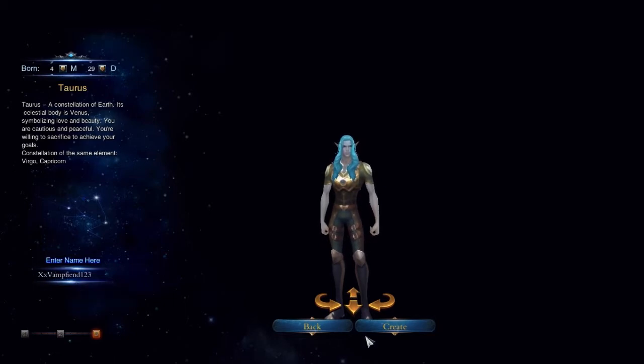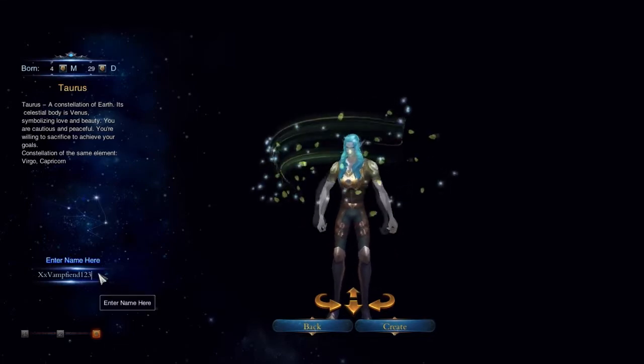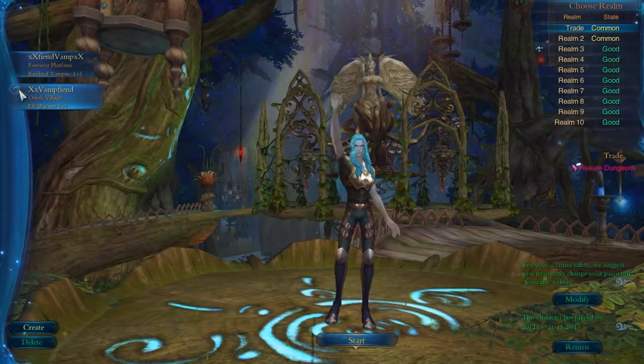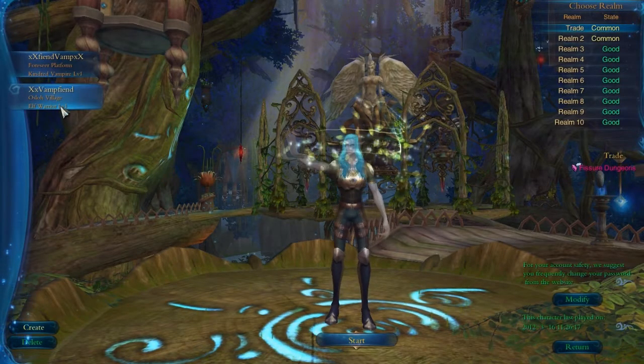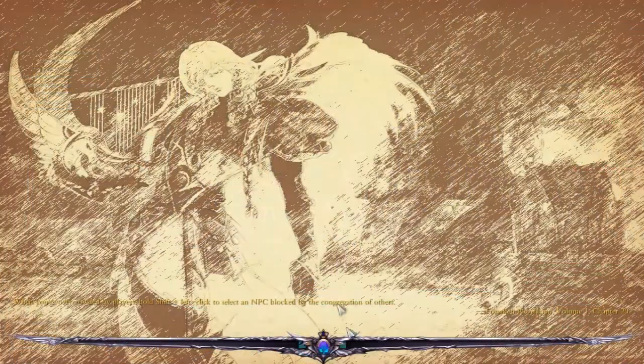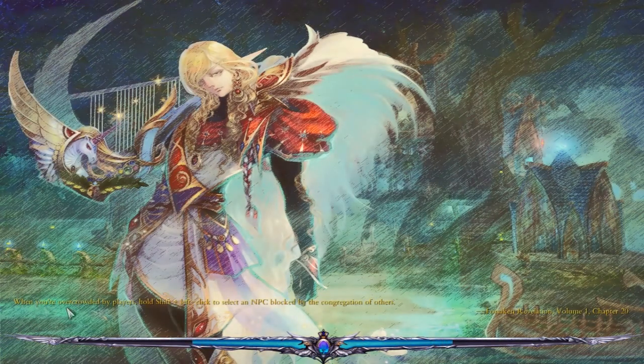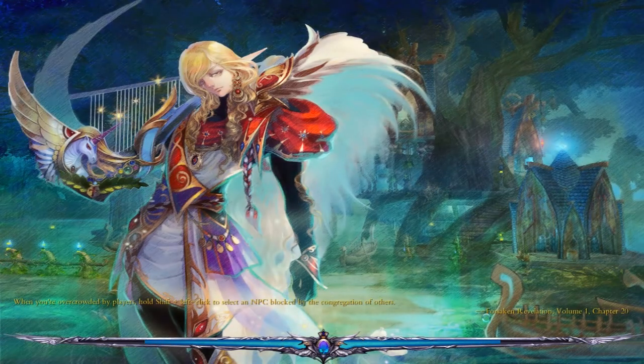Let's create a name — VampFiend123. Okay, I picked an elf warrior so I'm gonna start off here. The game has a nice loading screen, and when you start they actually give you a nice tip: when you're crowded by players, hold Shift plus left-click to select an NPC. So yeah, they give you nice tips, and then there's the Forsaken Revelation, Volume One, Chapter 20.